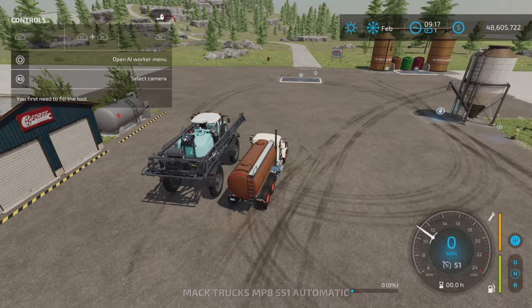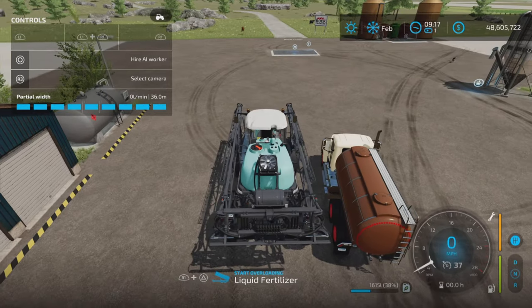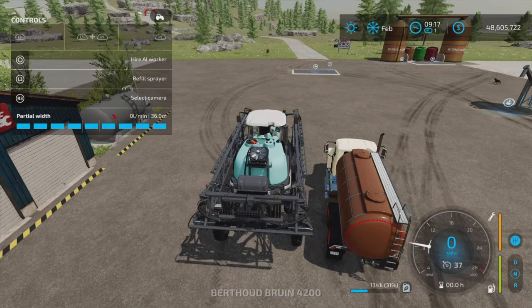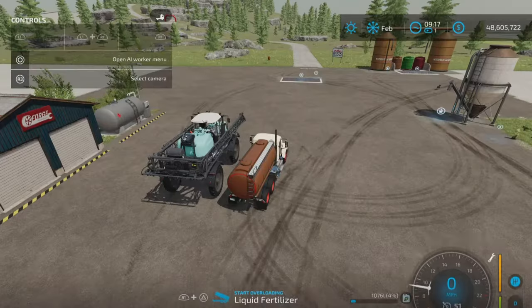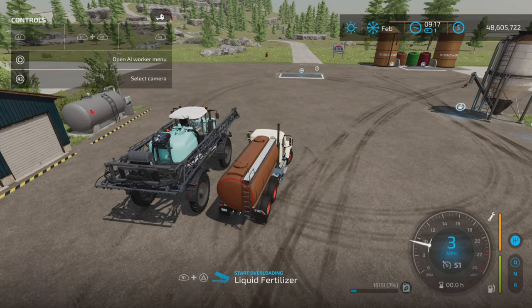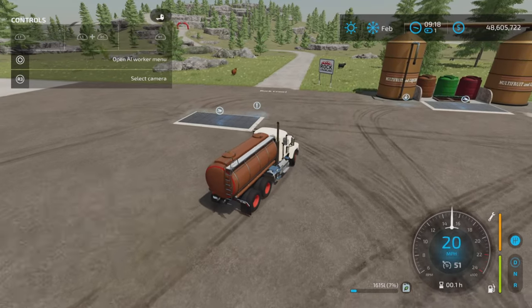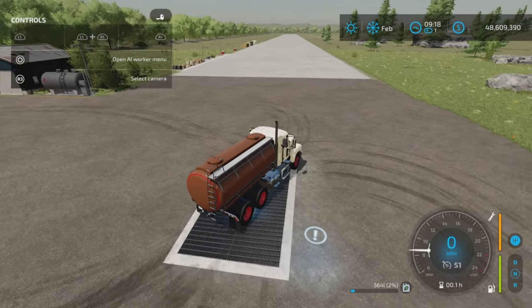We have the tanker here - it's empty. If we get into the sprayer, this is a base game sprayer, we can unload the fertilizer from the sprayer back into the tanker. So those are the basic things that you want to see in a tank and it seems to do all those quite well.